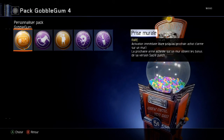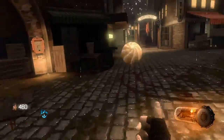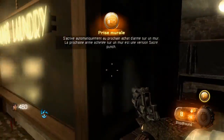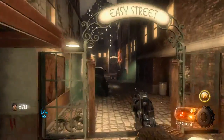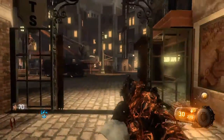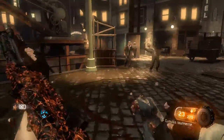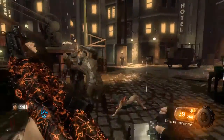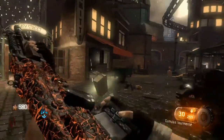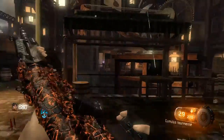Activation immédiate, dure jusqu'au dernier achat d'armes sur un mur. La prochaine arme achetée sur un mur obtient les bonus de sa version pack-a-punch. Prise murale. On va prendre une arme — la petite cheva — améliorée. Elle est améliorée et vous pouvez même la réaméliorer une fois dans le pack-a-punch. C'est compté comme une vraie amélioration, comme si vous l'aviez passée avec le pack-a-punch. Seulement vous pouvez le faire que sur les murs, pas caisse.